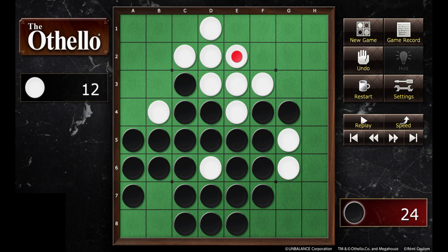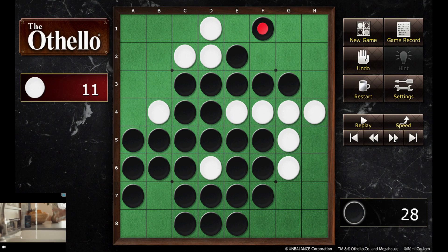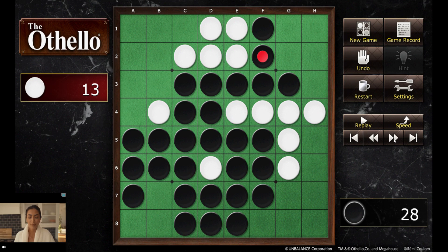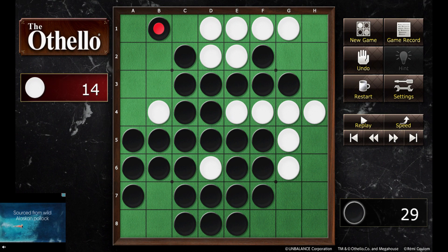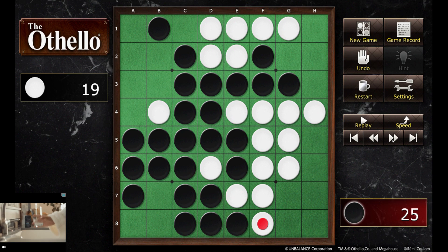You almost see a very symmetric game, with white near the side on the top and black near the side on the bottom. You can also see how they try to attack the right side and the top side. This is always an interesting move, because whoever takes C1 — either white or black — then the other side actually gets almost the entire top and won't be able to be flipped later on. So they both avoid that.